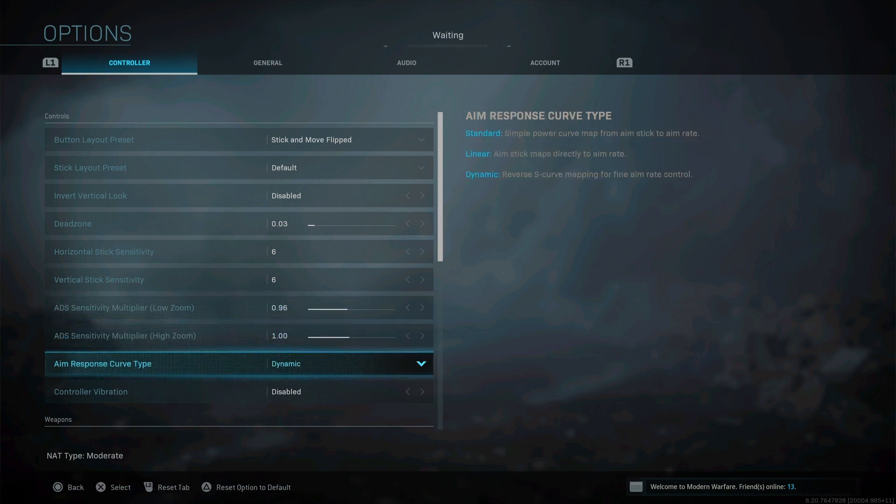I put it on dynamic. I used to use linear, but with linear I couldn't hit people from far range — linear is really good for up-close fights. Dynamic is good for far range, and a lot of pro players play on dynamic or standard.